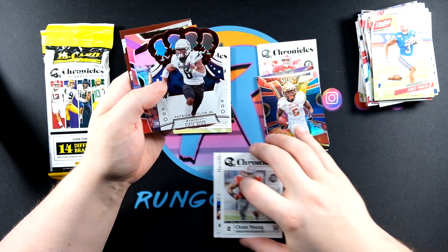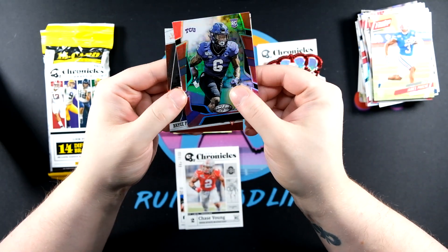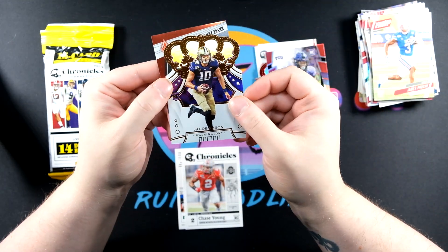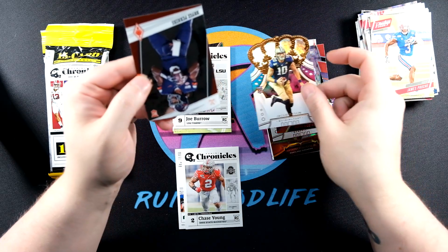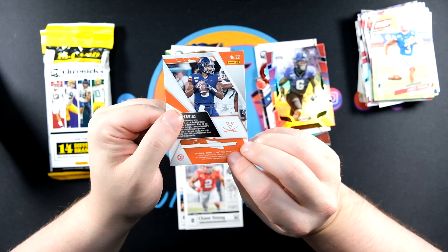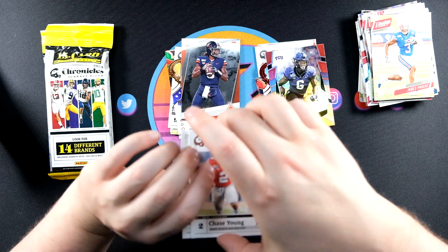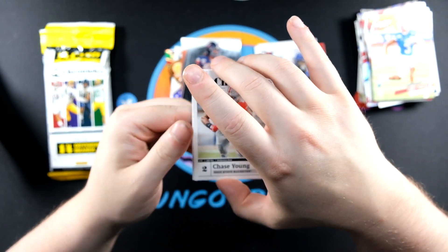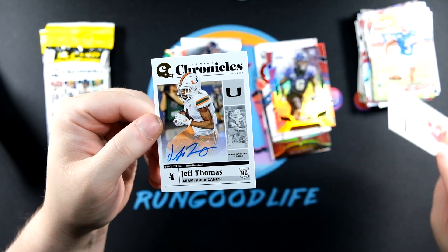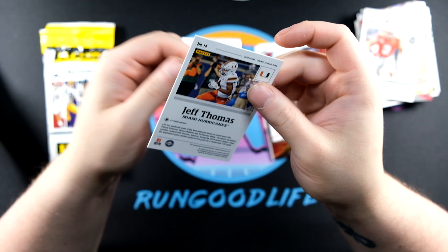Patrick Taylor, Darius Anderson... this is gonna be an Eason - yep, Jacob Eason on the Crown Royal, not numbered, but still nice. Bryce Perkins, and then a Phoenix card. We do have a hit and it looks like it's going to be an auto. The auto is going to be Jeff Thomas. Don't know too much about Jeff Thomas, but it is on the Chronicles non-numbered.